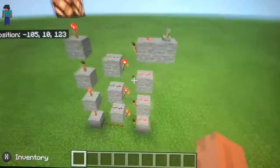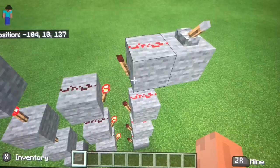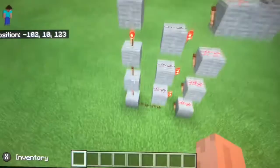Usually you'd have this kind of thing much more hidden or something like that. You can use either one of these however you'd like — you don't have to have the one going up, you can just have the redstone signal down here. You can have these leading into whatever you would like, you don't have to have it lead into a redstone light.